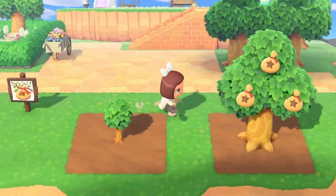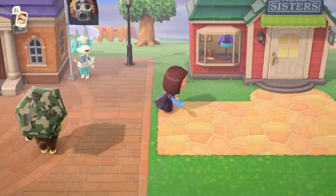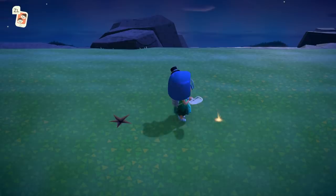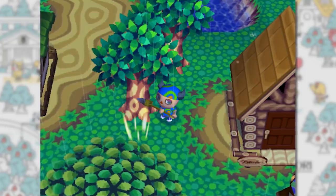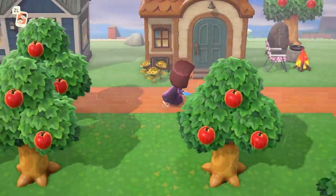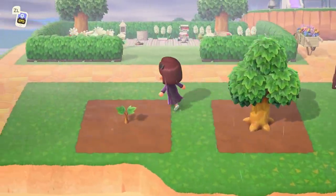In Animal Crossing, money trees are a pretty awesome way to make a bit of money every day. But are you maximizing their incredible potential? The game doesn't give any instructions on basically anything, but especially on how to get the most out of these shining golden spots that appear on your island every day. If you've played past games, you'll probably automatically know what to do with this mysterious glow. But for many, New Horizons is their first Animal Crossing experience, and the developers have yet again changed up the specifics of this returning mechanic.